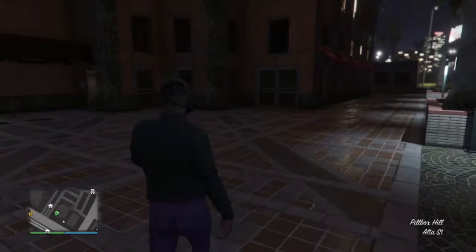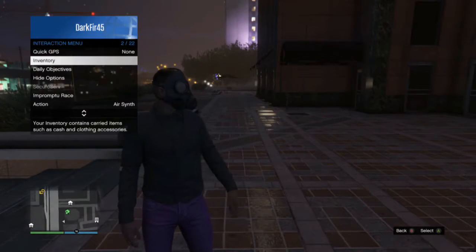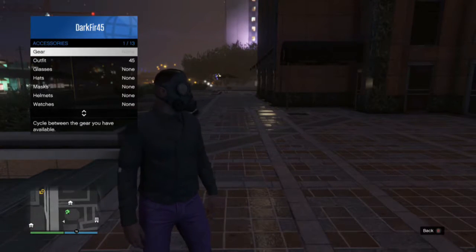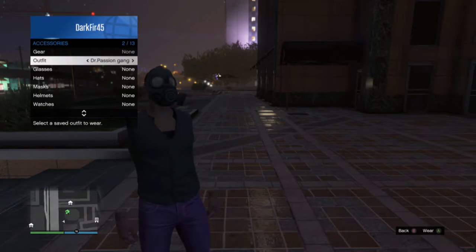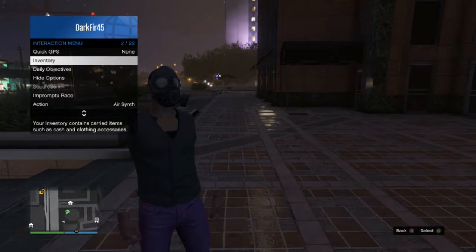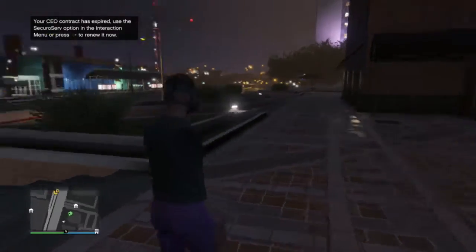After when you spawn back in, you'll be seeing this — don't freak out. Just go to your inventory, go to accessories, go to an outfit. Choose the outfit that you saved it with. And there you go guys — you have the invisible arm glitch. It looks pretty dope and pretty cool.